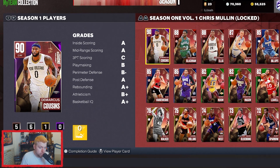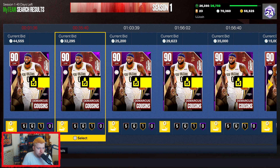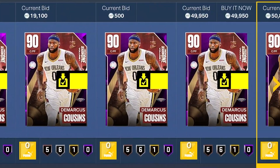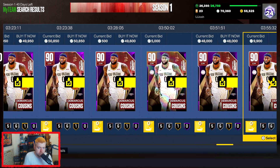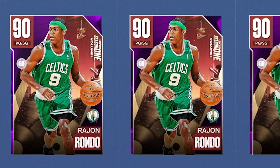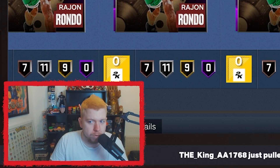Before the actual filters start, I want to say there are certain players that you do want to be consistently checking just because there's not that many of them on the market and they are quite expensive. DeMarcus Cousins is one of them — he's looking at about 40k, and obviously because you can just scroll to the end very quickly, definitely recommend looking at him. Rajon Rondo is another one, he's about 20k. You can sometimes find him on a buy now lower than that, so definitely keep checking Rajon Rondo.